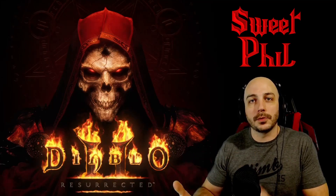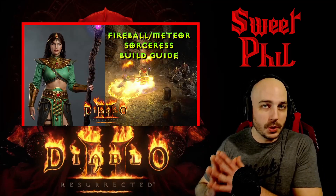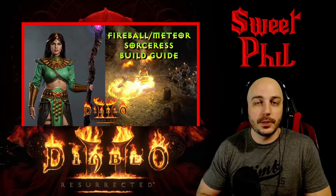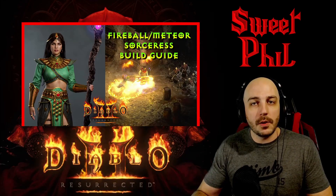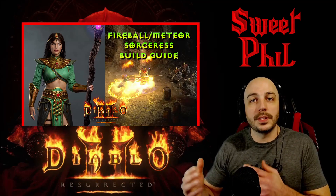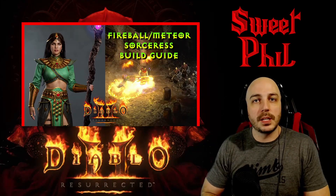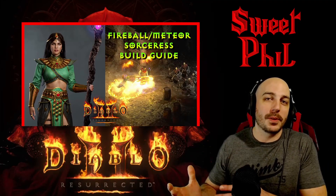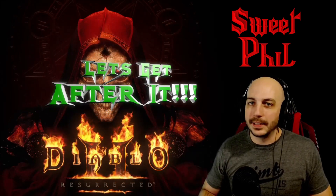I'm doing these with my Fire Sorceress because that's just what I have. She is always going to be immune to cold and to fire, and her minions are immune to cold. So I end up fireballing away all of her minions, staticking her health to halfway, and my Mercenary can kill her in two or three attacks. If you want to see the full build guide for the character I use, I'll put a link in the description — that's my Fireball Sorceress build guide. With all that out of the way, let's get after it.